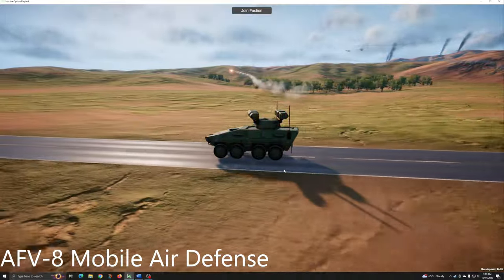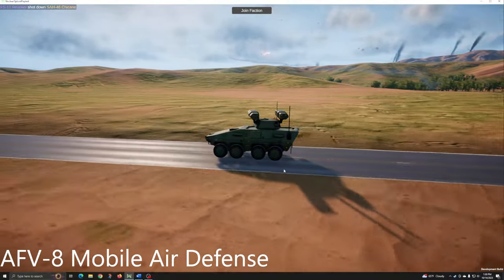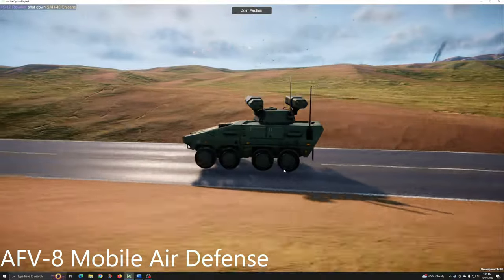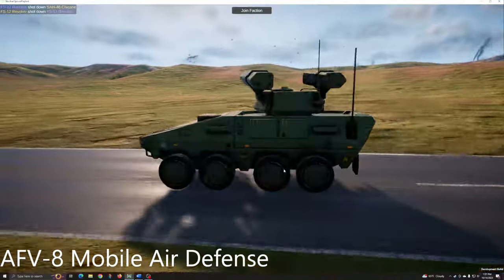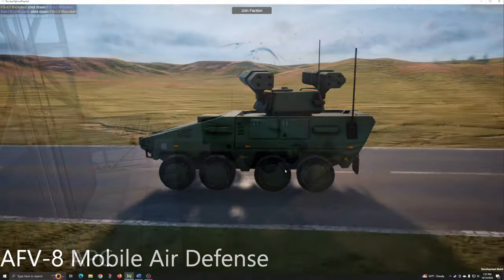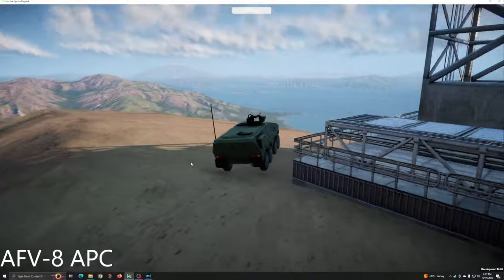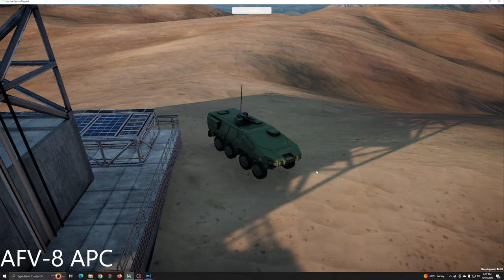The AFV-8 will always prioritize incoming missiles over hostile aircraft, and can engage multiple inbound missiles depending on the distance fired. This typically forces attackers to close in, or saturate the AFV with more missiles than it can counteract. This makes the AFV more dangerous to low-flying subsonic jets, propeller-driven aircraft, and helicopters. The AFV-8 APC is a lightly armored variant which sheds the missile turret in favor of a heavy machine gun, and is only a danger at close range.